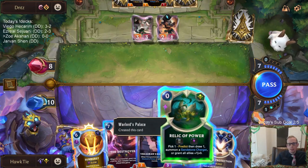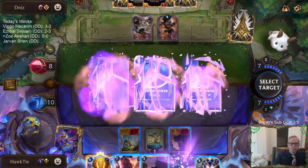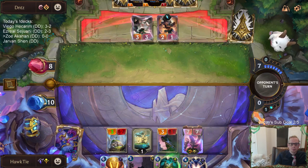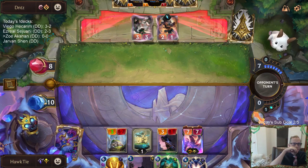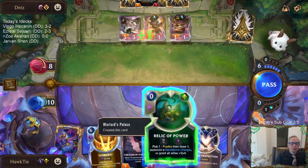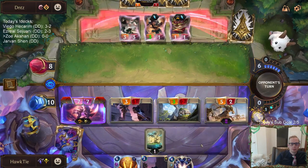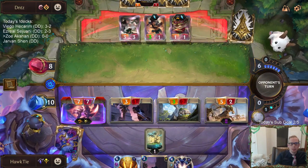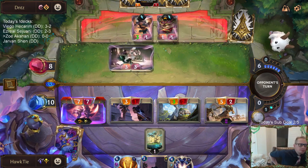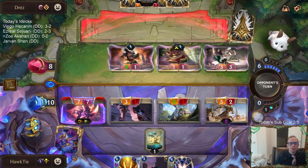Okay, so I want to get the plus 3, plus 1 card with this, but maybe I'll just give them all plus 1, plus 1. I guess I could just get a Sandstone Charger — that'd be a 5-2 attacker. They basically have to block all three of those, take seven, go to one. That gets rid of all these elusives that are all super scary. That's zero mana to get a 5-2 ephemeral attacker — that's not bad.